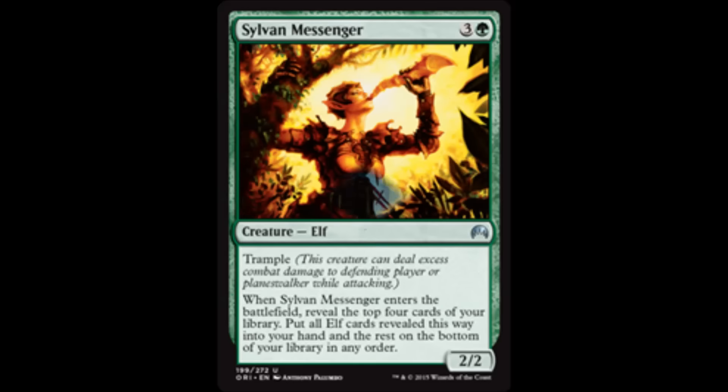Today we saw that they're reprinting Sylvan Messenger from Apocalypse, and I had totally forgot about this card. I texted my friend like, 'Hey, they printed an Elf Ringleader,' and he texted me back, 'Dude, that's already been printed — that's a reprint.' It's a 2/2 for a green and 3 Elf with Trample, and whenever it enters the battlefield you reveal the top 4 cards of your library, put all Elf cards into your hand, and the rest on the bottom.